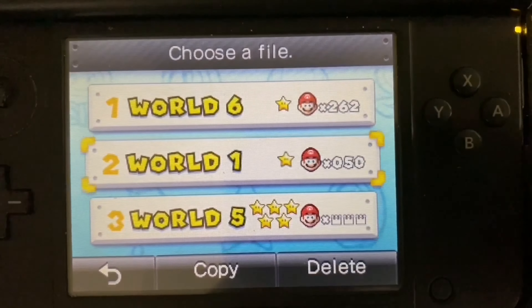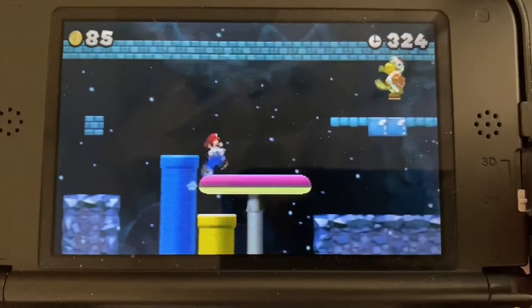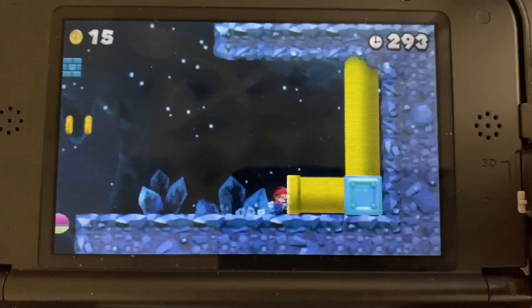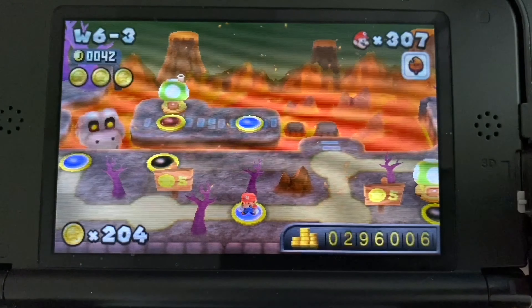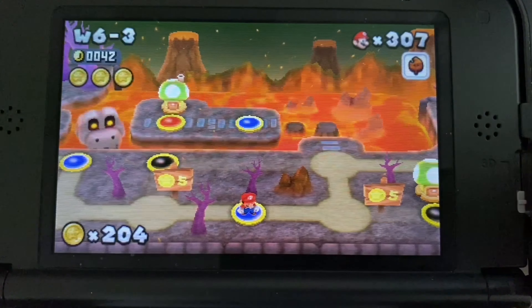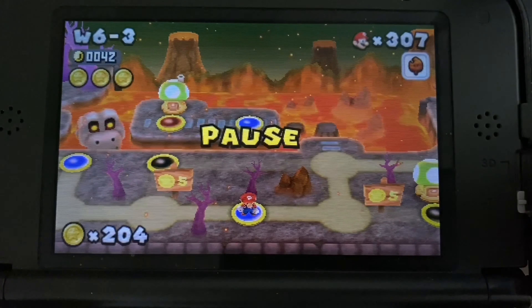Now I'm going to show you how to make sure all of the stars on your file are shining. You can see in the second file the star is not shining. To get all stars to shimmer you have to beat all levels without using the golden super leaf. If the level icon is red it means you used the golden super leaf; if it's blue you didn't. You can toggle this back and forth as many times as you want, so it doesn't matter if you lose the shine — you can always get it back.